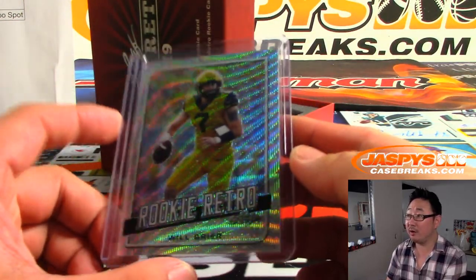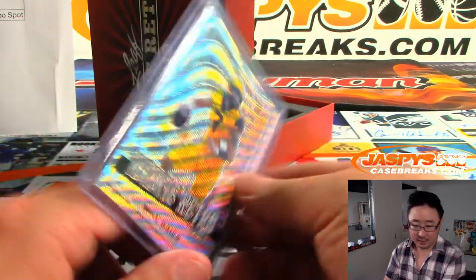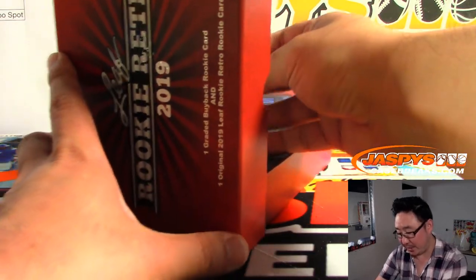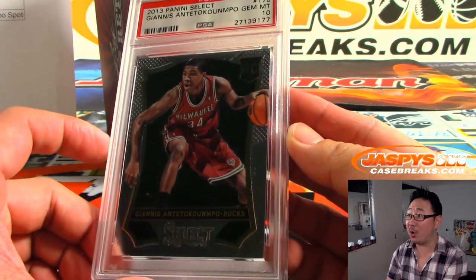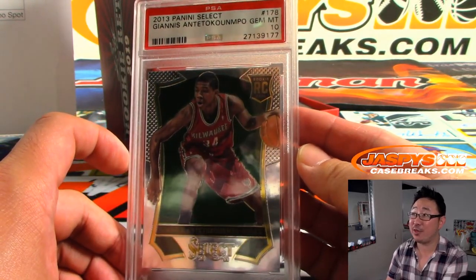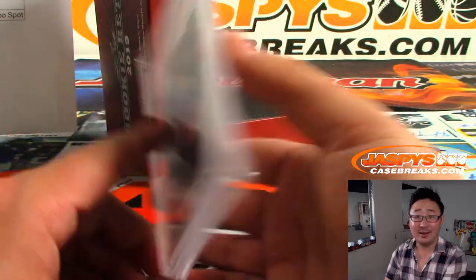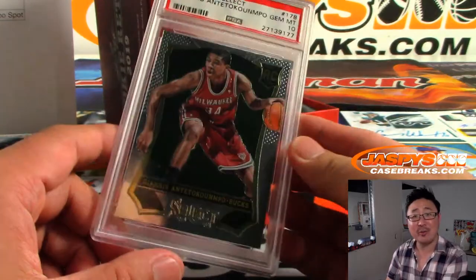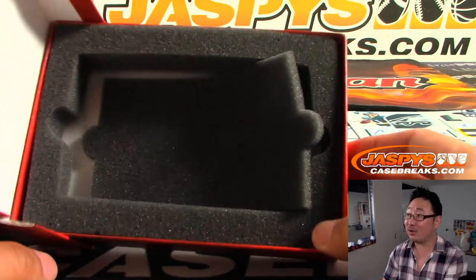There's Will Greer, rookie retro. Nice. Letter G, that's for Rick K. And the graded card is a PSA 10. Wow. Giannis Antetokounmpo — 2013 Select PSA 10. Antetokounmpo, letter A. That goes to Jeremy 33. He's got A, he's got T. Congrats to him.